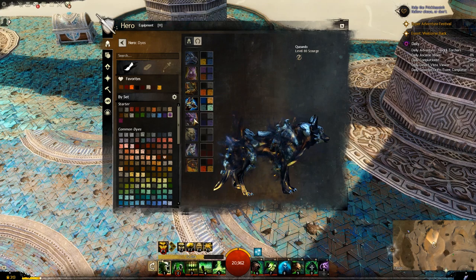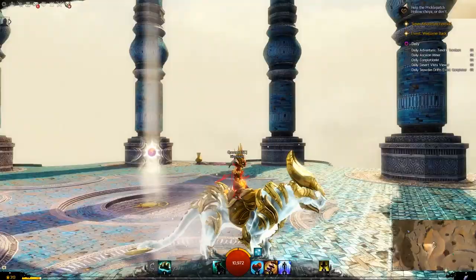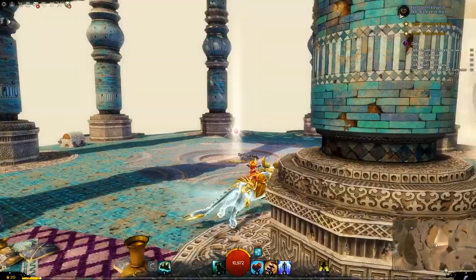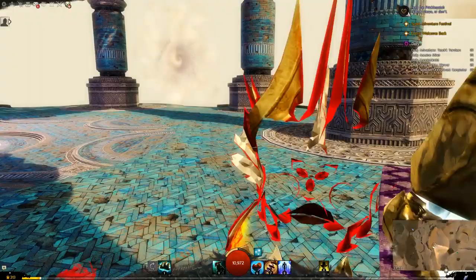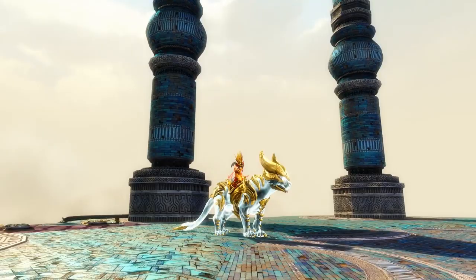Right, war claw next. First up for the war claw we have the exalted mist champion. I've had this design on a few mounts now - I think the first one was the jackal. The engage is still fairly basic.